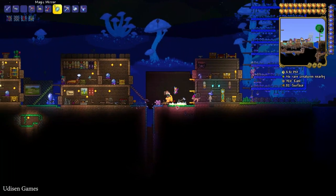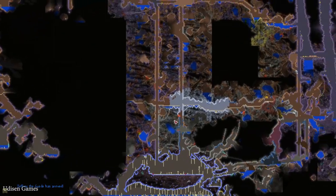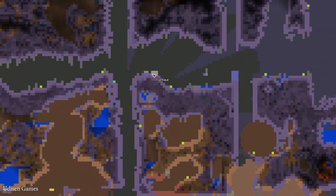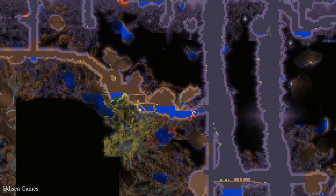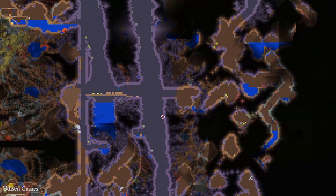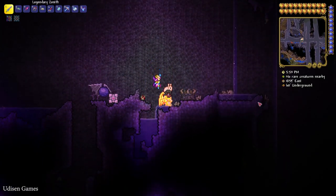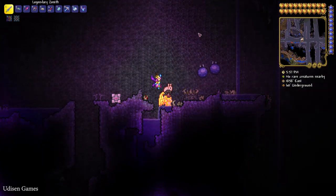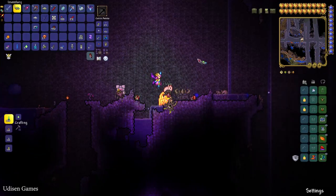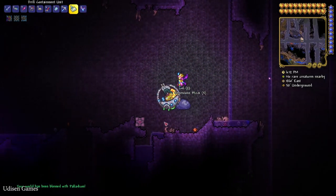Go into this biome and explore the depths. Somewhere in there, find at least one altar. If you don't have a Corruption biome but have a Crimson biome, find it the totally same way — look for a red altar in the Crimson biome. Destroy one altar; you need a drill or hammer with at least 65% power. If I've already destroyed all the altars, that's bad — it means I'd have to go to a new world.